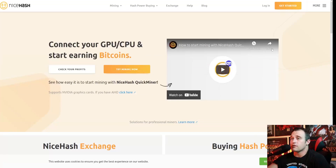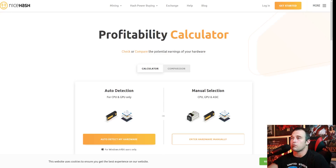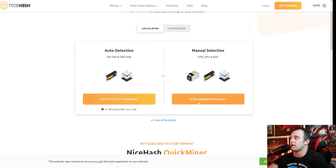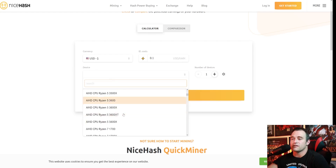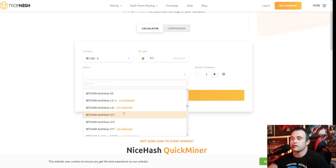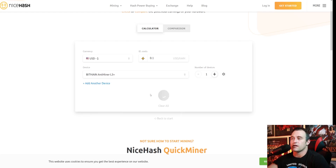You're going to go to the NiceHash homepage and go down to check your profits. Click that. This is the profitability calculator — we're going to go to enter your hardware manually. Right here, you're going to pick your personal currency and put in your electrical costs. Then go down to the device. We are doing the L3 Plus today, so we're going to pick the AntMiner L3 Plus, and we're going to hit Calculate.